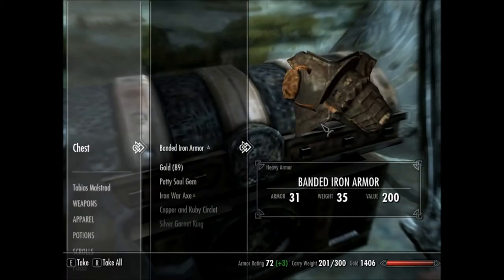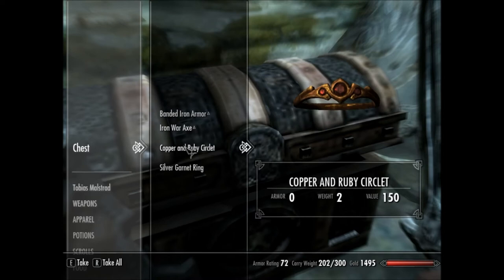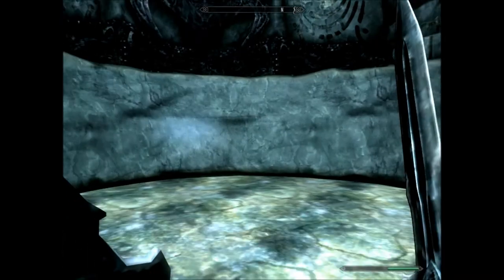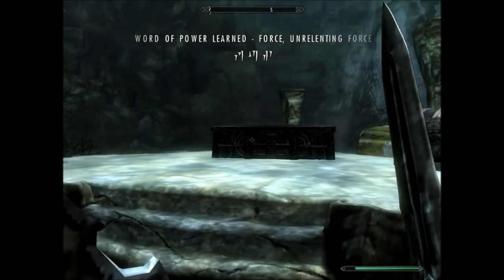We have to kill him to get Fus Ro Dah. You come over here, look straight into this wall, and we learn the Word of Power — Unrelenting Force.